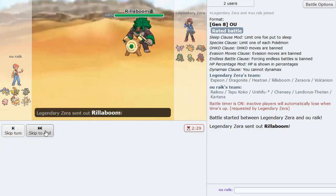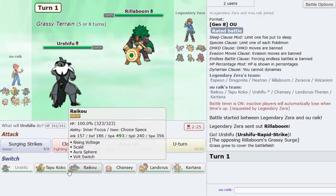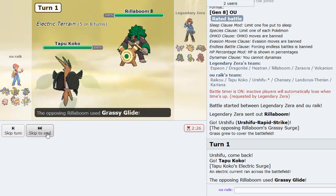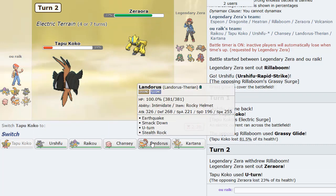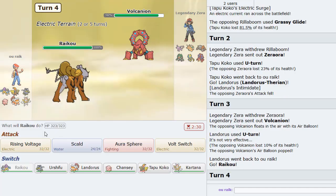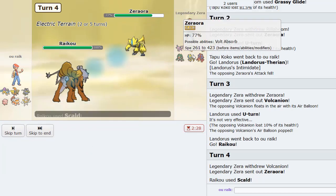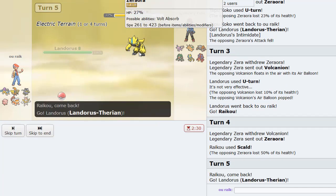I'm going to lead Urshifu — it's a pretty good lead as he actually leads Rillaboom. Turn one, I definitely want to switch out and not take a Grassy Glide. I'll go Tapu Koko. As he Grassy Glides — that's definitely Choice Band. So I U-turn out as he goes Tapu Koko. What we can do is go into Lando-T and then U-turn out. He goes Volcanion, so now we get to go into Raikou. I'm going to predict the Tapu Koko to come in and go for Scald. Scald into a Water Absorb mon — no burn unfortunately.